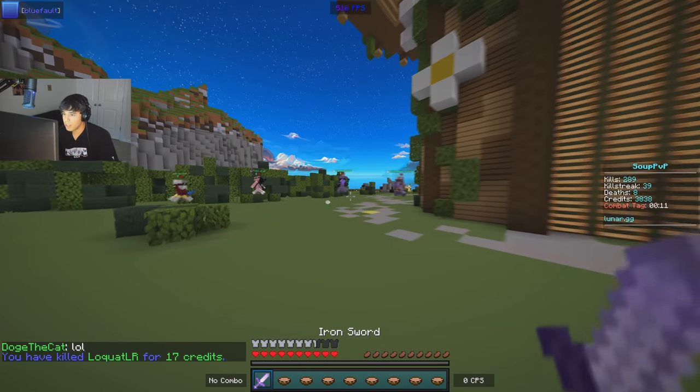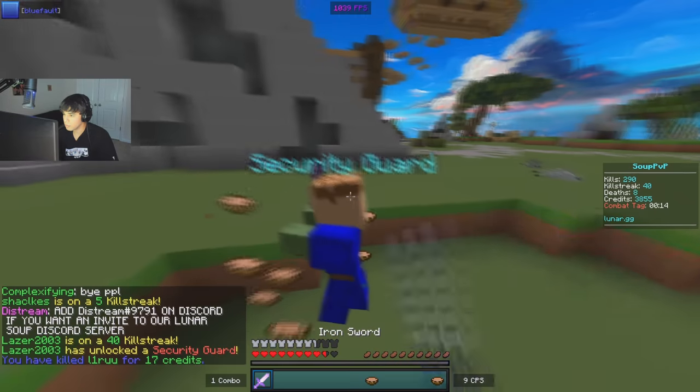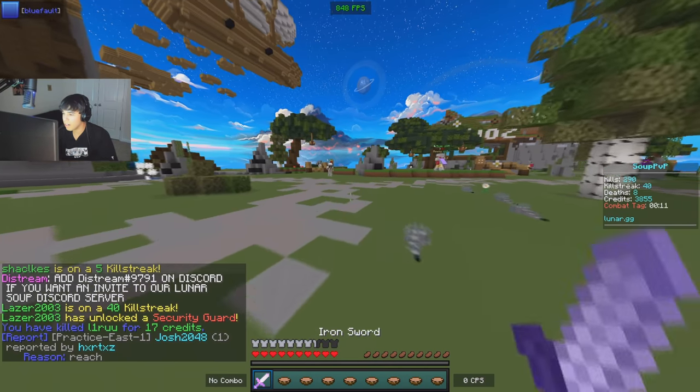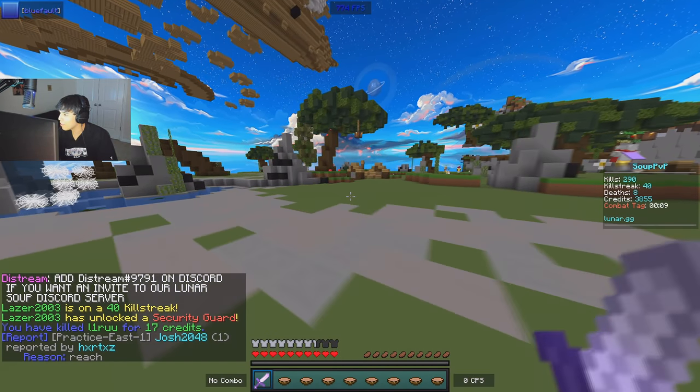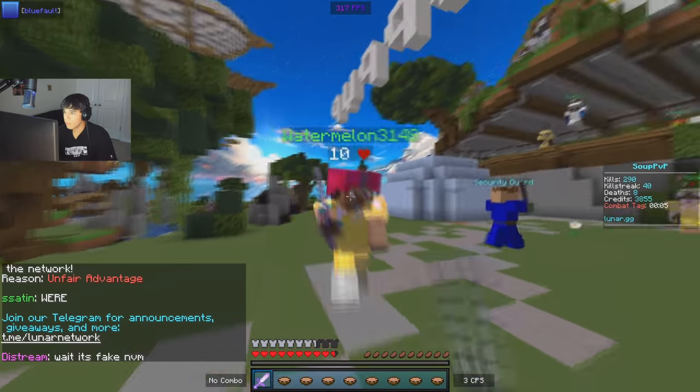He's right here actually again, poor guy. Oh my, okay he's kinda dirty, he's kinda filthy. This guy should die. Perfect — 289 kills, 11 more boys. I'm a security guard, nice. Wait, this is actually perfect — I need 10 more kills for 300 kills, but that also means I'm 10 away from a nuke too. So this is actually gonna work out.